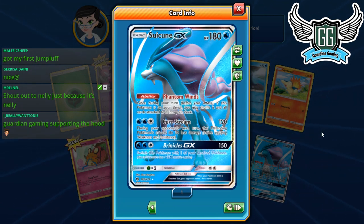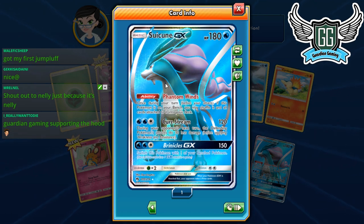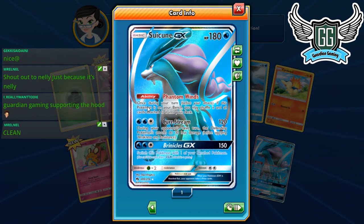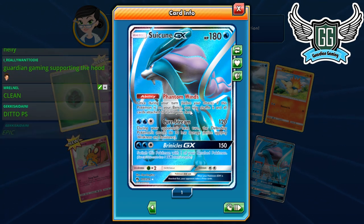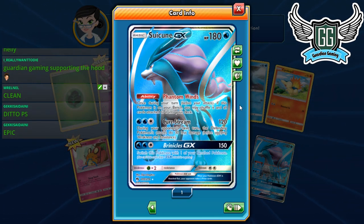Oh, look how gorgeous this card is — beautiful. We got our first Suicune, our first ultra rare of the pack. Look at this — the Suicune full art looks gorgeous. I really want one. What a beautiful-looking card. Its ability: if this Pokémon is on your bench, you may shuffle it and all cards attached to your deck.